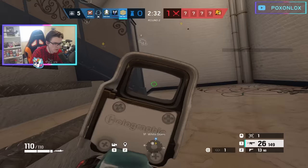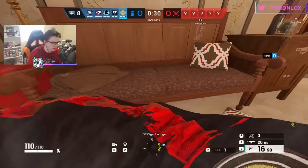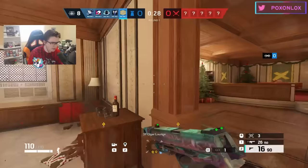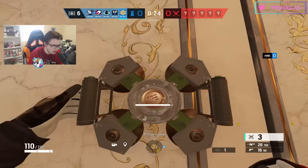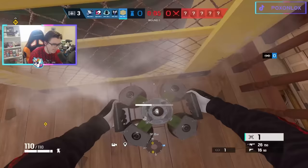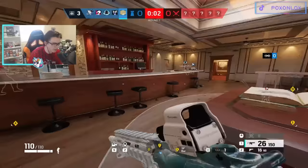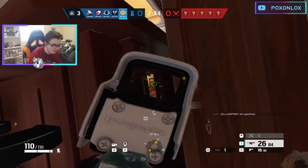Jäger is a simple operator — you place down your utility in the prep phase, and after that, you're nothing but a gun. The key to playing Jäger well is placing the ADSs in the best spots. Typically you'll want to place them in areas in and around the bombsite where there's bulletproof utility you want to protect, or where defenders like to anchor. The goal of the ADSs is to protect people or utility or both. When placing them, make sure to put them in spots where the attackers can't just shoot them, otherwise they will be completely useless.